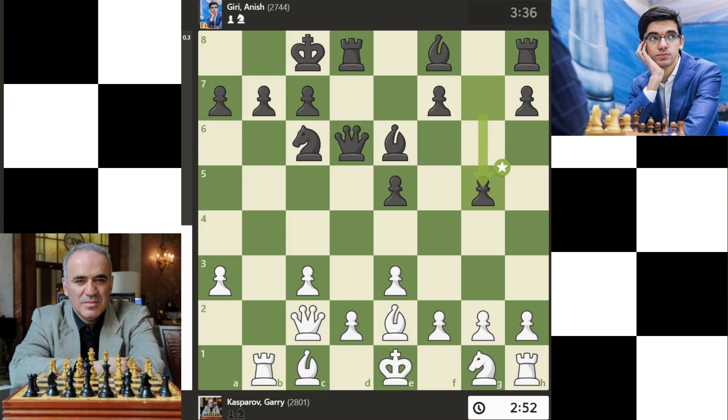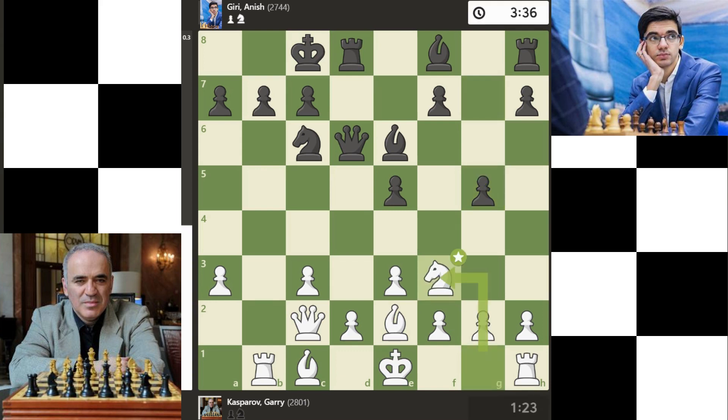G5 is best, right on cue. Nf3 is best, developing the knight off its starting square. Nf3 is the best move here, the only move that works in this position. G4 is best.